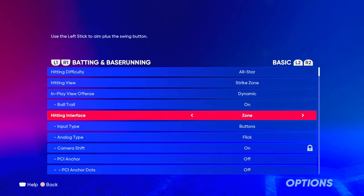For your hitting interface, you want it to be on zone. You do not want to be on directional and you don't want to be on timing. You will have the most control when you're on zone, and almost every competitive player uses this. If you want to play Road to the Show, use directional or something like that. But if you're trying to be a competitive player and be good at ranked, you definitely want to use zone. It gives you the most control and the best chance at making contact with the ball.